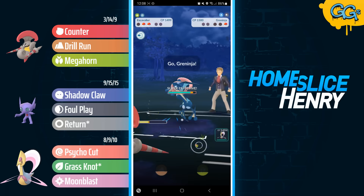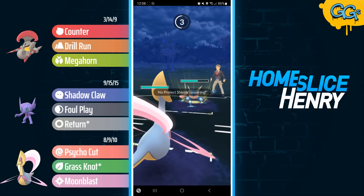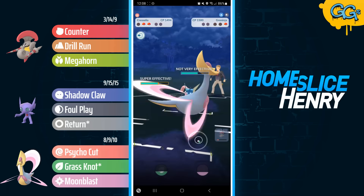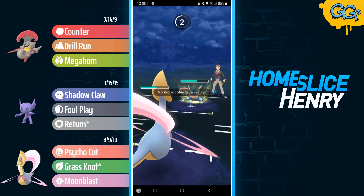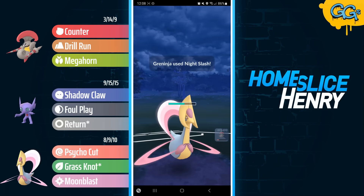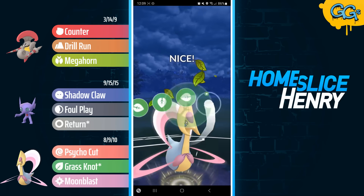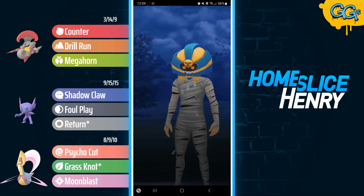In the back it's Greninja, and this game is over. I can farm up, switch into Cresselia, and Cresselia very comfortably wins the zero-shields scenario versus Greninja. Greninja is able to land the Night Slash, and they go for Night Slash number two, but it's not going to matter. The backline of this team with Cresselia able to withstand that charge move pressure, make it to the Grass Knot, and secure the KO onto the Greninja.